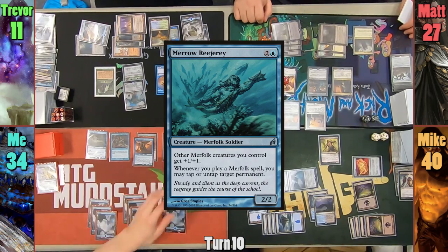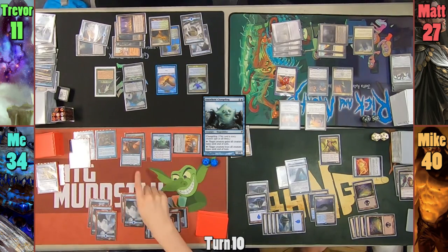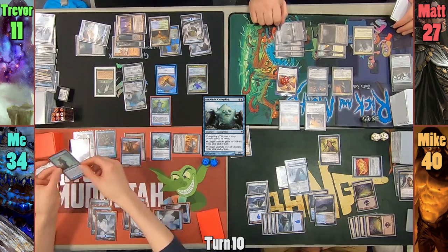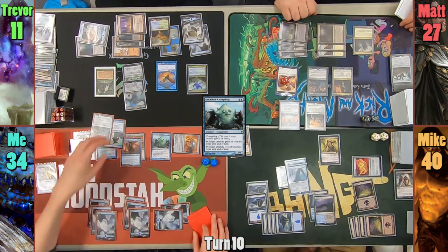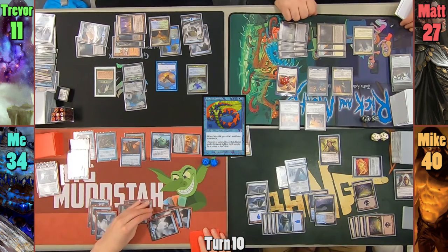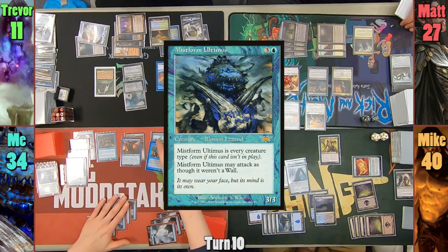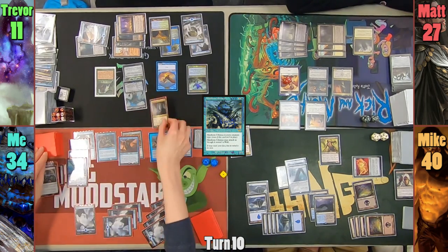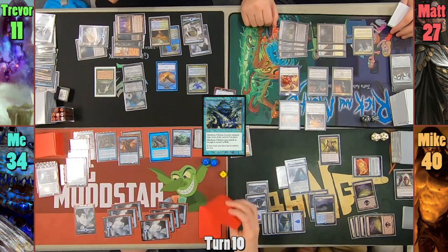I play an island and cast Merrow Reejerey. I then only need to pay 1 to cast Amoeboid Changeling, which I've had since the beginning of the game, as it's a Sphinx and a Merfolk. This means I get to untap an island while it's on the stack, then resolve a mini Fact or Fiction once it resolves. I give Trevor the 4 cards to make piles with, and I take the pile with Galeforce Colossus and the Merrow Harbinger. I then cast a Lord of Atlantis, untapping an island as I cast it, and then a Master of Pearl Trident, also untapping an island.